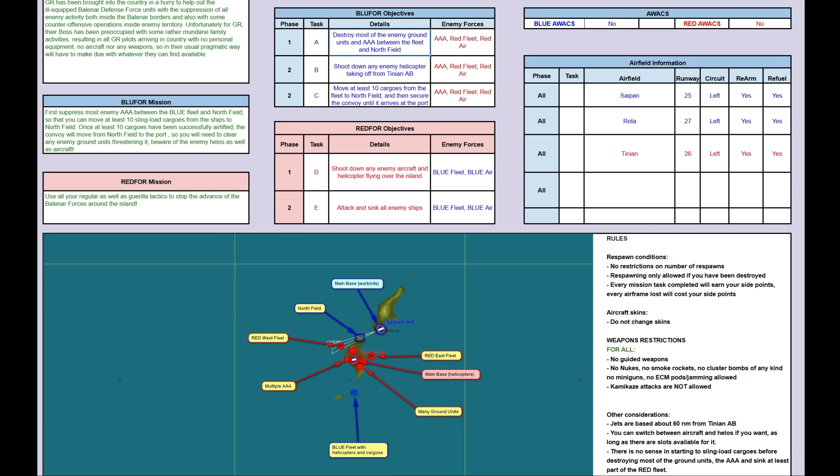I placed all the aircraft in such a way that the Warbirds for the blue side are based at Saipan, very near the action, so you have a very short transit time. But the jets are based at Rota Island, so you have some transit time towards the island, even if you are much faster. Respawning is only allowed if you actually have been destroyed, and every mission task completed will earn your side points, and every airframe lost will cost your side points. This is the same thing that we did on the last campaign. As usual, please do not change the skins.